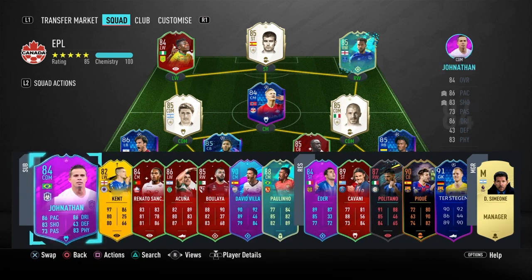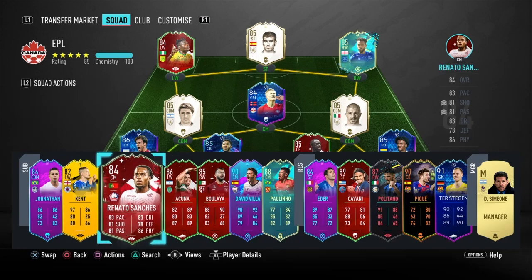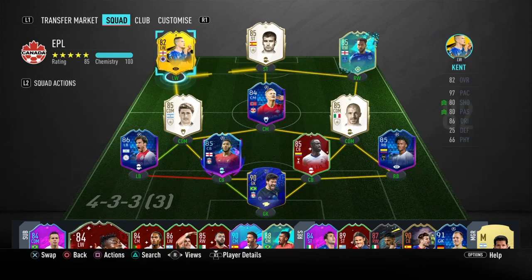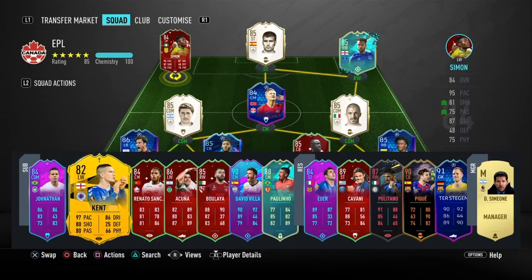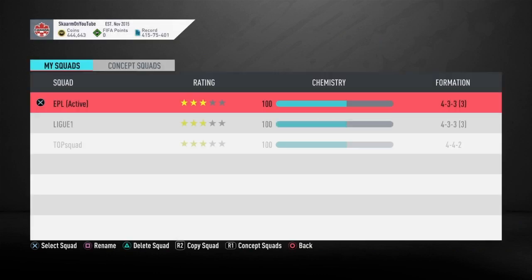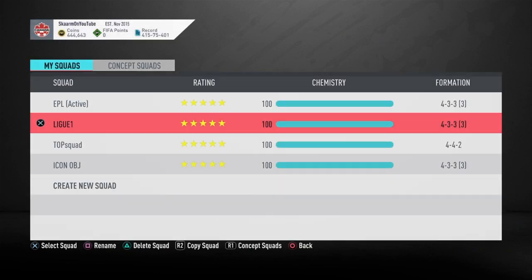I also have a bunch of players on the bench. Most of them are on other teams, but some are definitely super subs — like Kent; even though I could be playing him I really do like the Simon card so I won't be using Kent. On to the next squad, I have a League One squad that I'm currently using as well.